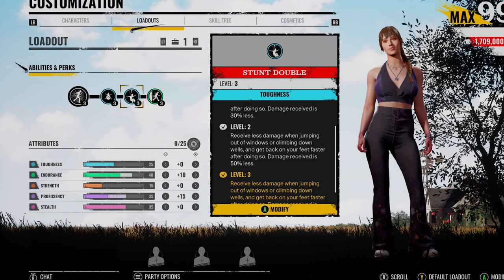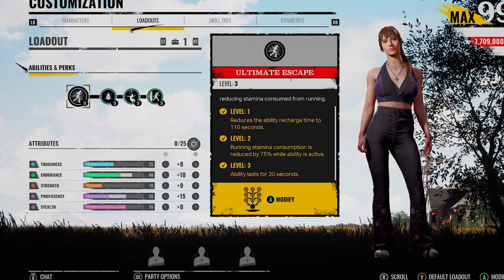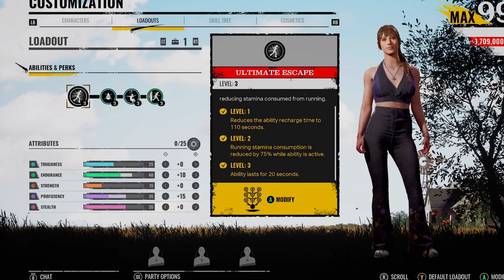I've been running No Cell, Stunt Double, and Slippery on her — I think this is a really good perk combo. I've got 40 endurance and 35 proficiency; the toughness is really low but if you pair it up with her ability, some door slams, or going through gaps you're normally okay. As soon as the No Cell charges go out though, yeah you're toasted if you get caught. For Julie's ability I go for the quicker recharge rate, the decreased sprint stamina, and then increased duration — it lasts for up to 20 seconds.